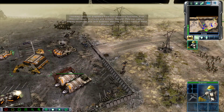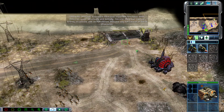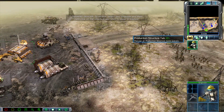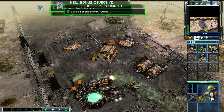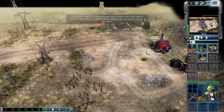Engineers have two important functions. First, they can repair structures and bridges. Second, they can capture enemy structures and tech buildings, allowing you full control of these structures. To do this, select your engineer and then right-click on the structure you wish to repair or capture. New bonus objective. Bonus objective complete.